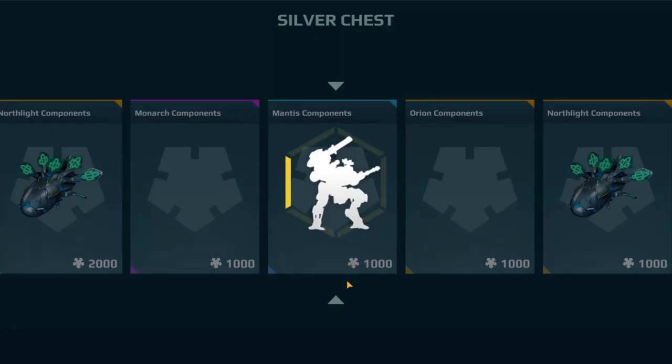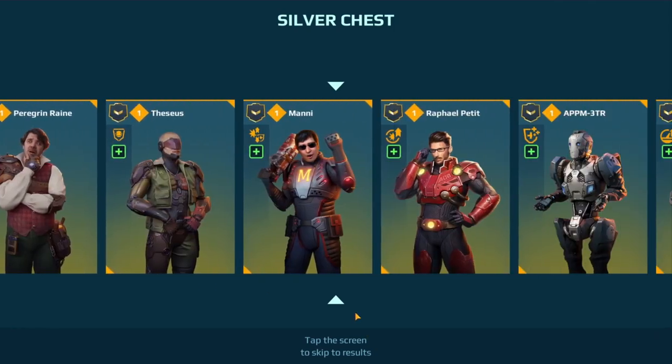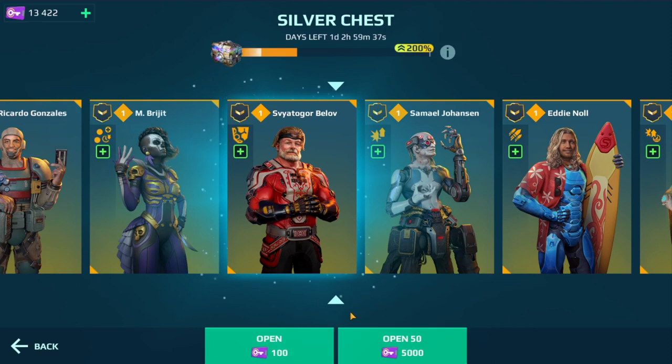If you got a Fafnir, this is a great pilot to get. We're gonna do 50 — is that 55,000? I'm not quite sure I want to do that. I thought it took six gold crates with the 50% bonus to reach the super chest.